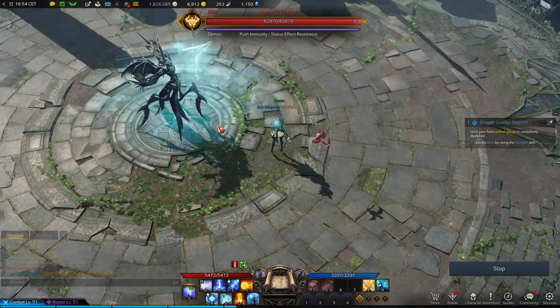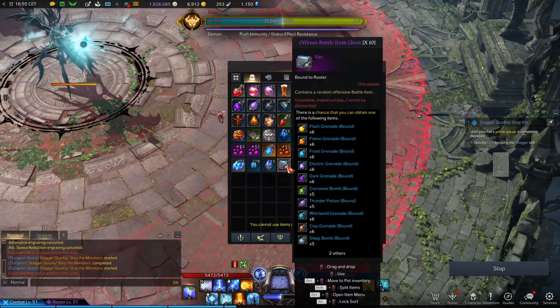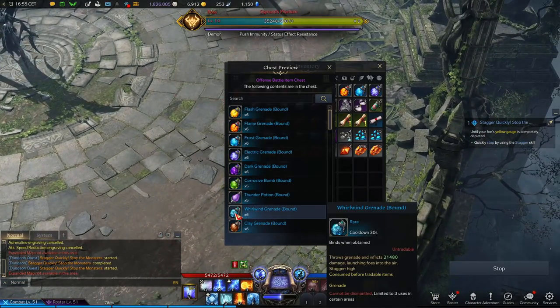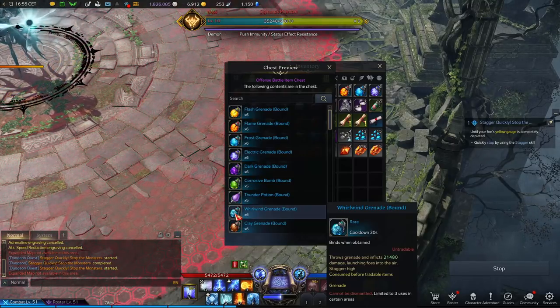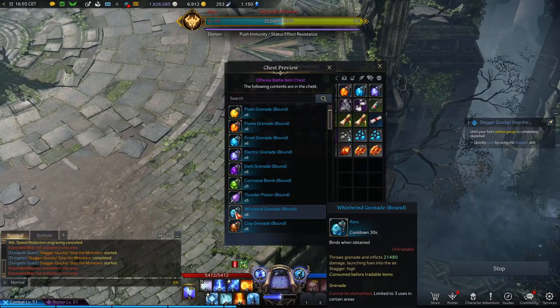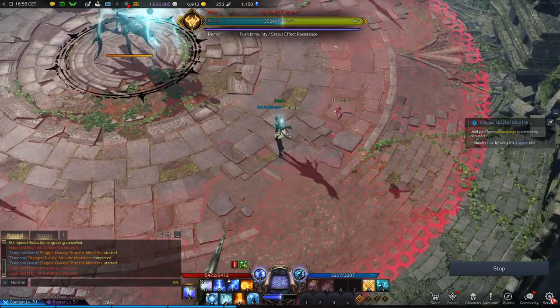Secondly, there is a type of bomb called Riven Grenades. This one has a high stagger rate and will normally be better than any skill you have. Use it when you're desperate and cannot impair the boss — for most bosses you will need these grenades.